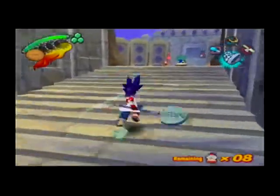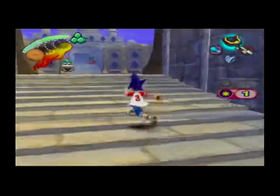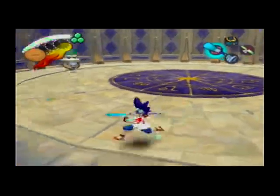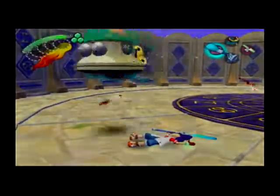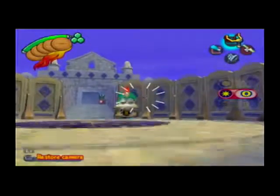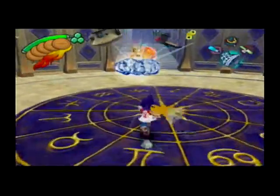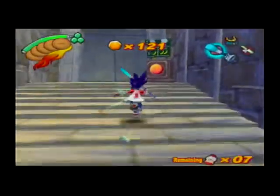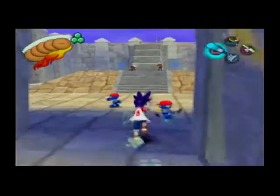I should have saved them - I forgot about these UFOs. Damn, I might die here. At least we can try out the guiding ones. I don't really use them all too much because if I need an attack to guide, I'd just be the Wild West Kid - all his shots guide towards an enemy.